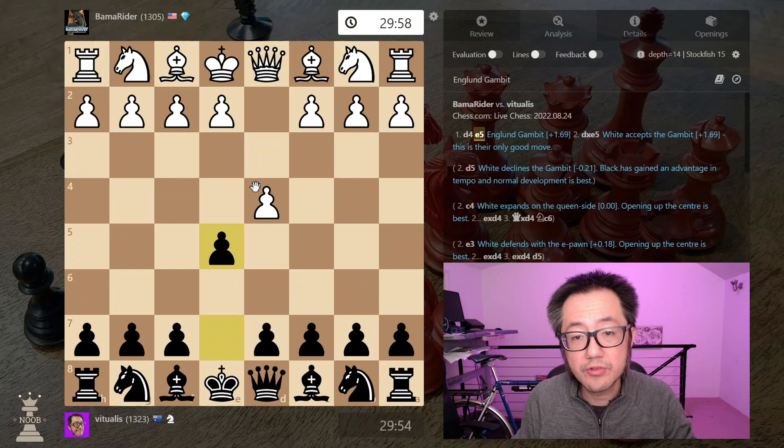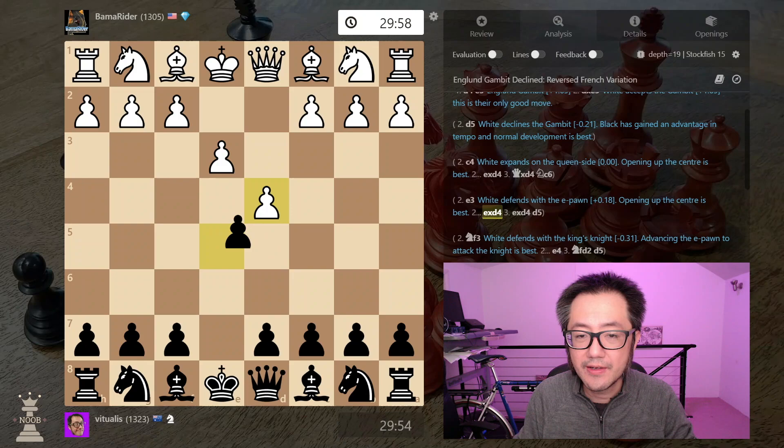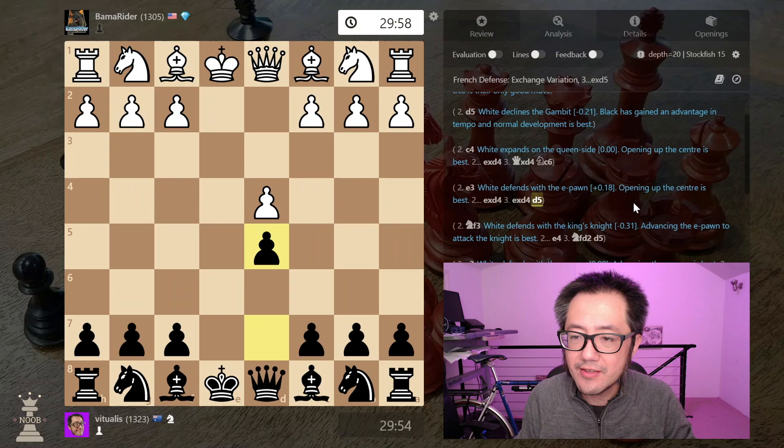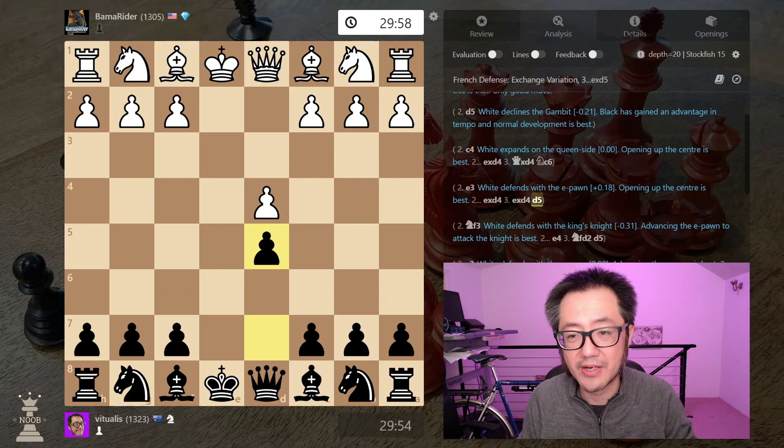The next most common way to not accept the gambit is to defend the pawn with the e-pawn, occurring roughly 6% of the time. Here again we take, they take back, and immediately we play d5. We now have an open e-file — still okay for white at plus 0.18 — but with the open e-file we'll probably end up with a more open, dynamic game and not a standard 1.d4 game. Still okay for us, and that's potentially what we were looking for.